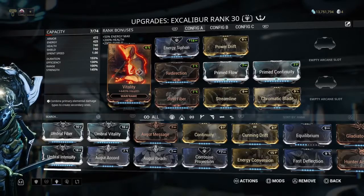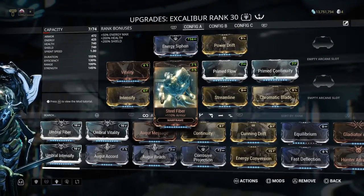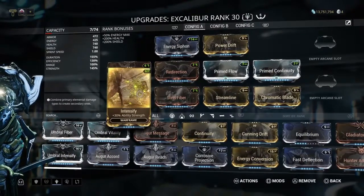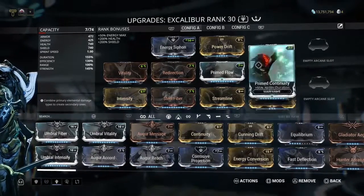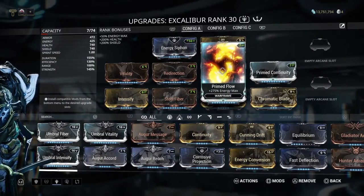Normally for my Excalibur I run the regular survivability mods like Vitality, Redirection, and Steel Fiber, all maxed out. I also use Energy Siphon, Power Drift, and Intensify, Streamline, and Chromatic Blade, which is really good for your Exalted Blade damage output. I also use Prime Flow and Prime Continuity for increased duration and maximum energy.